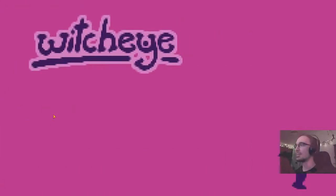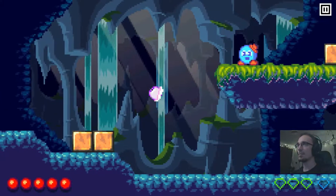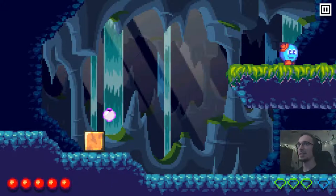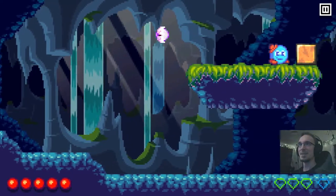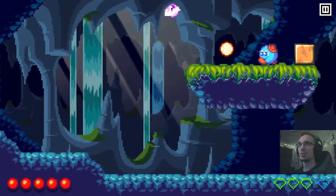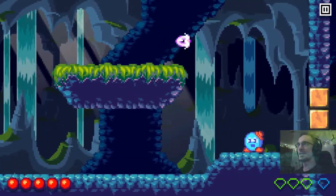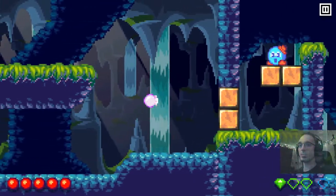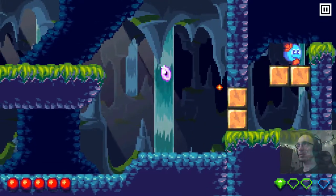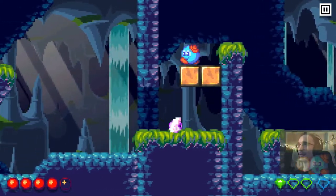Let's start the first level. There are enemies - blue balls with a tiny head and shoes and they're spitting fire. I can kill them if I fly into them. Got a heart and the first diamond. They seem to be collected in the lower right corner. The lower left corner is my health.